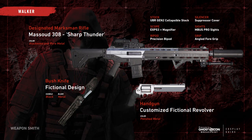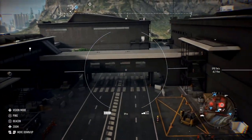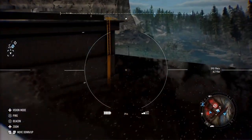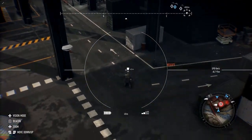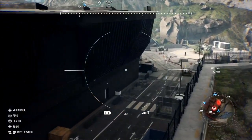Our arch rival Cole Walker has the Masood 308 marksman rifle, a customized fictional revolver, and a fictional bush knife design — not real weapons, but worth showcasing. The remaining weapon images were pulled from the reveal live stream's gunsmith showcase and from tiered loot drops seen in footage from content creators who played the game at E3.